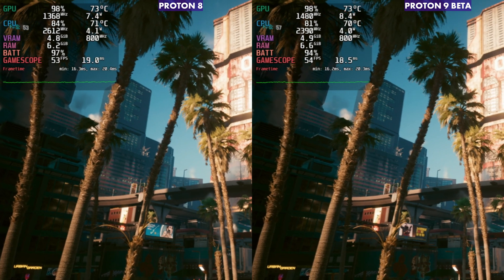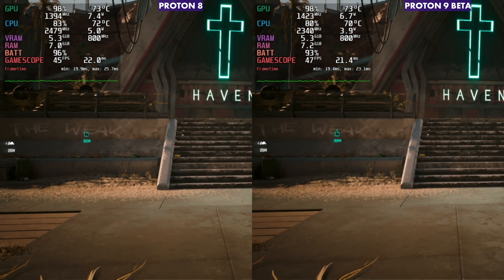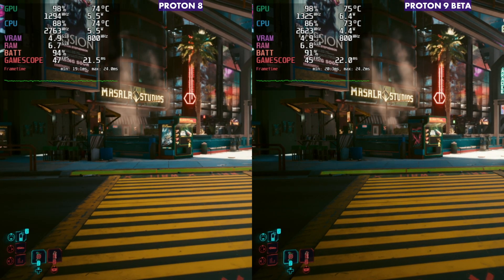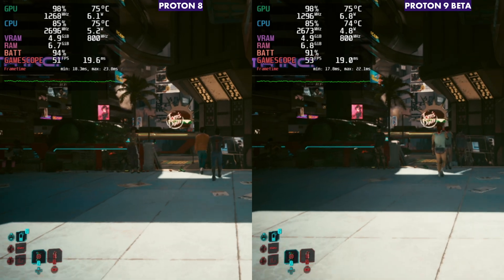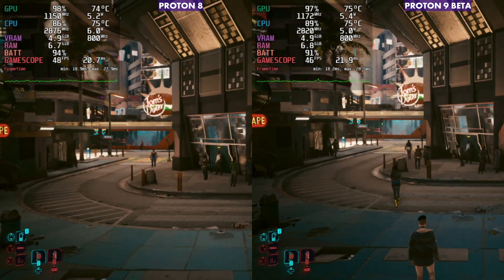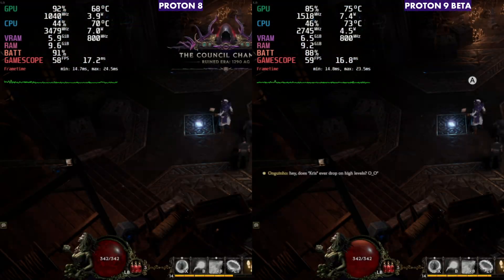Looking at the overall performance: 50.97 versus 52.18 — that's not a lot, but throughout the benchmark having a couple FPS higher and feeling a little more stable is notable. In gameplay I'm not getting quite the dips I was getting on Proton 8, though it does kind of swap back and forth. There are times where Proton 9 holds a little bit better FPS, and even when there were more people on screen, Proton 9 just held a little bit better in Cyberpunk.